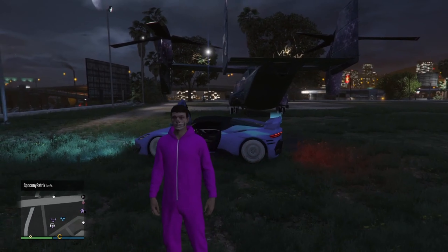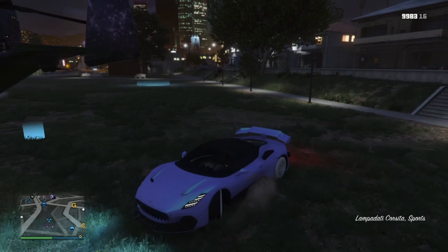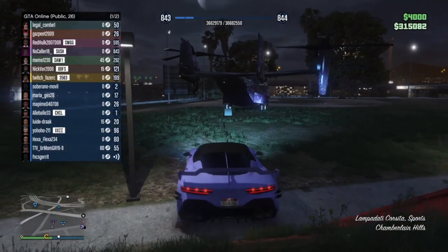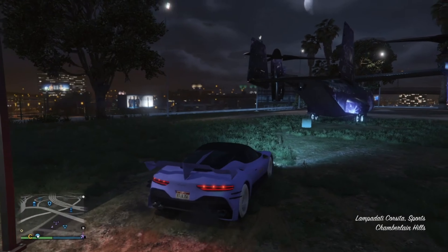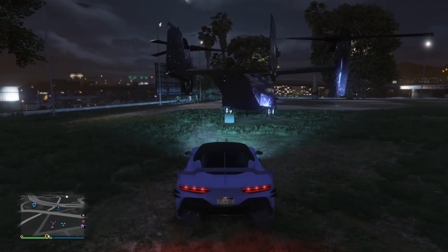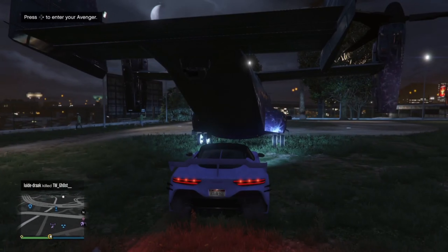Today I will be showing you guys how to get any vehicle in god mode in GTA 5 Online. This glitch is super easy — all it requires is any vehicle you want in god mode and just an Avenger. As you can see I am in a public session right now. To get started, go ahead and make your way to a public or invite-only session, then request your Avenger. Once your Avenger is out, get the vehicle of choice and put it into the back of the Avenger by going to the back and pressing right.